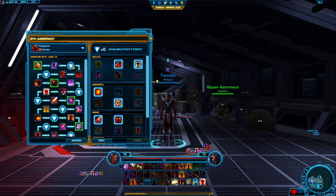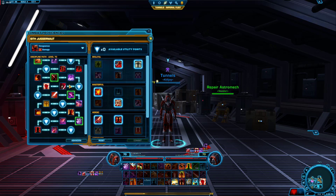So basically if you don't know anything about Vengeance, the most important things you need to know is that every time you Force Charge, you have immunity to interrupts, stuns, knockdowns, and incapacitating effects for 4 seconds. Also, during this time, damage reduction is increased by 20%.